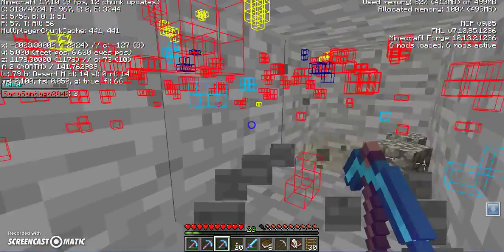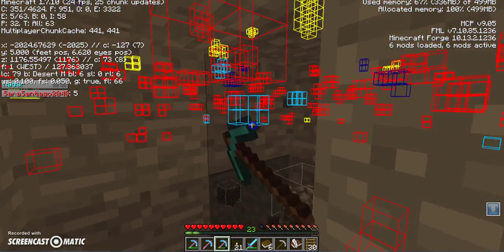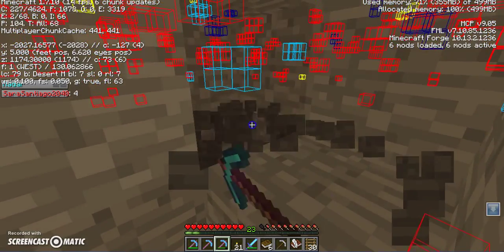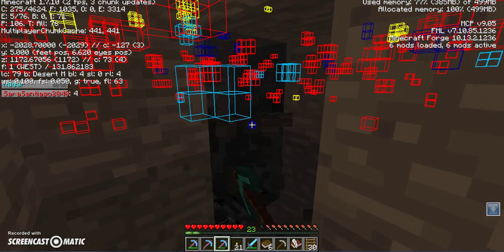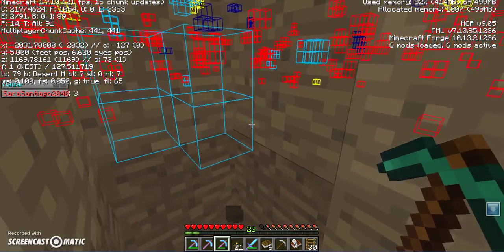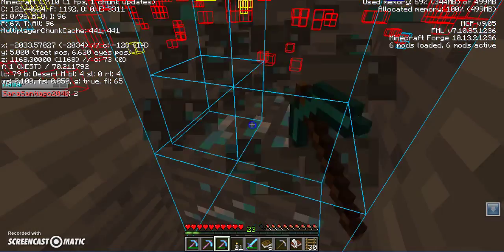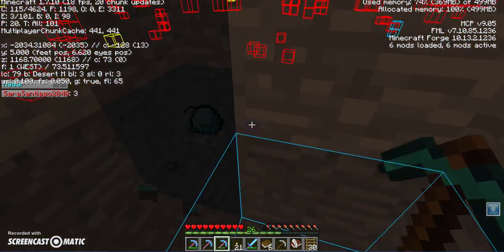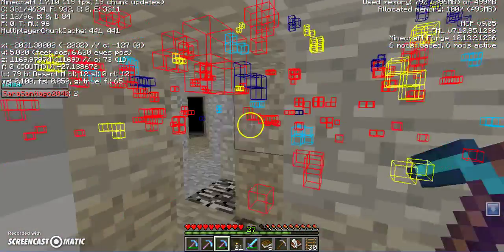And you see this blue thing over here? Well, I bet you do. It lags like crap when I am doing this. This is the X-Ray mod found on SkyDaz.com — instant Minecraft mod installers. They are lovely. As you can see, I just found more diamonds. So all you need to do is download this. Download link will be in the description below. And boom! You will be able to find every ore in your world.